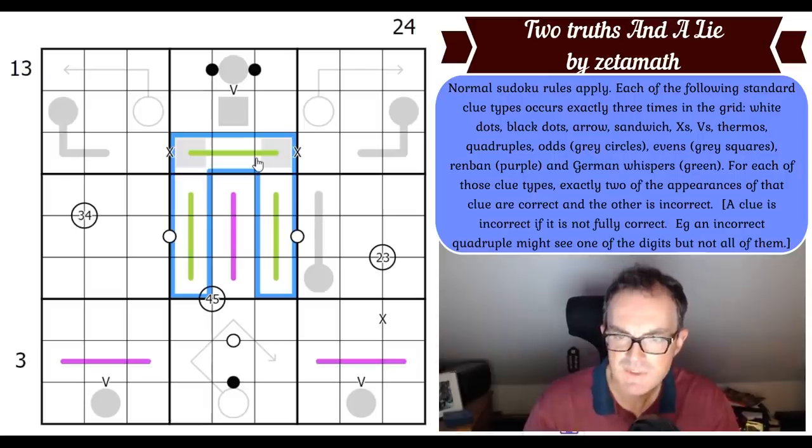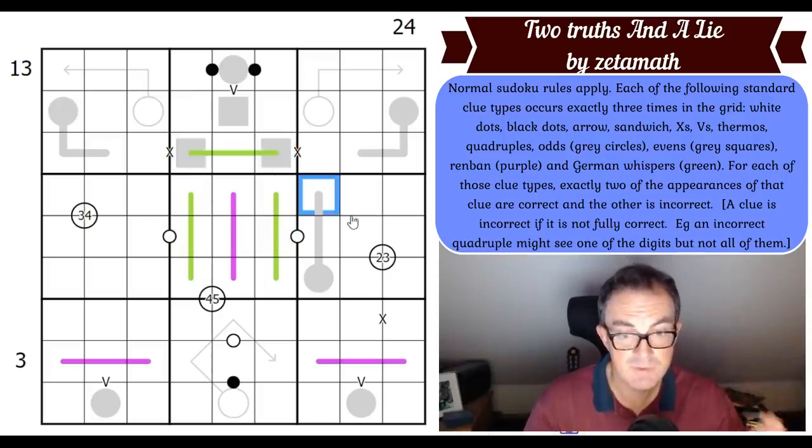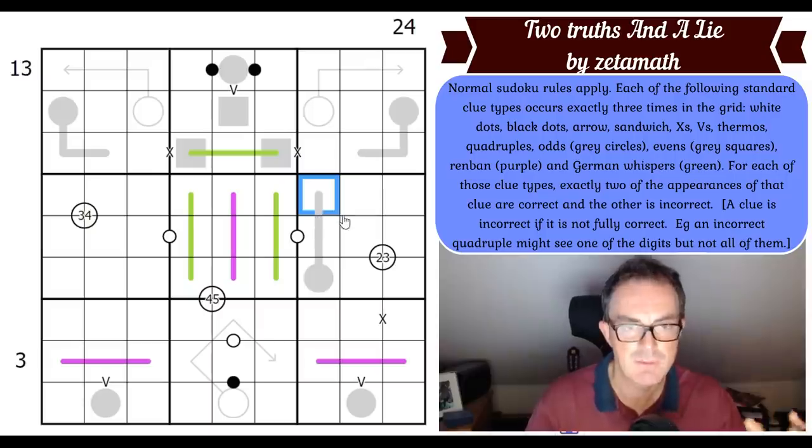A clue is incorrect if it is not fully correct. For example, an incorrect quadruple might see one of the digits but not all of them. So obviously, in order to even start this puzzle, we are going to have to understand what it means to have a standard clue type of all these different types.